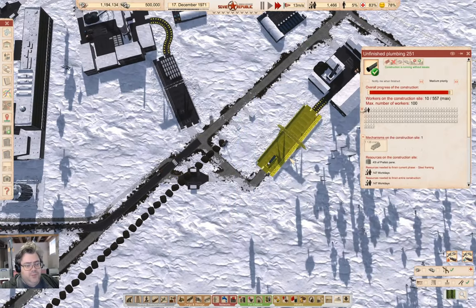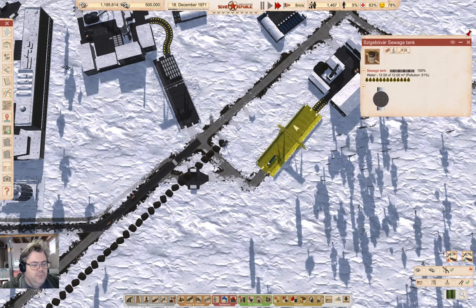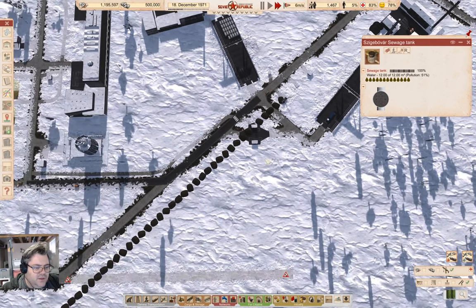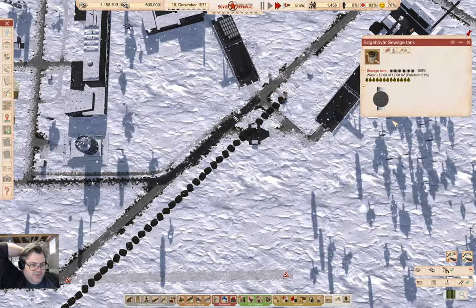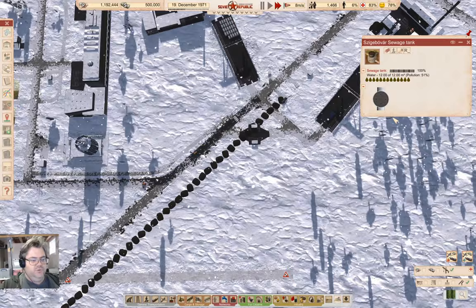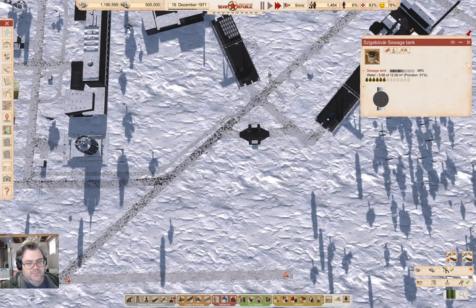It's just about done with the pipe here. So that will help, because this here is full — so it needs to drain. Once this pipe is done in a moment, we'll have no outstanding major construction projects. There we go — and there it drains.